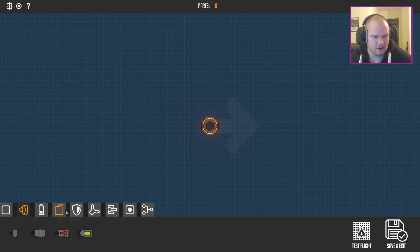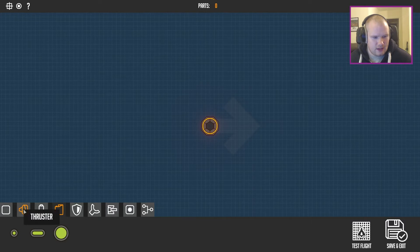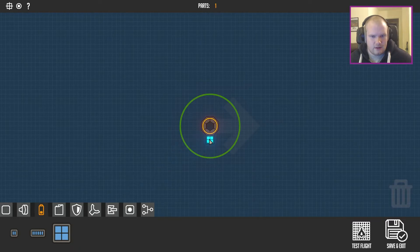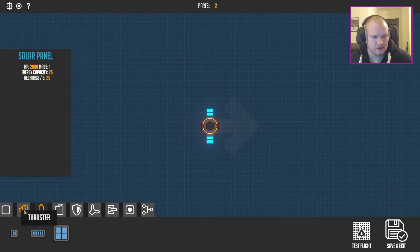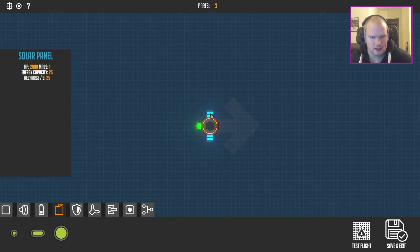It needs fuel to work. I'm going to need fuel. Thrusters need fuel tanks to work. Yes, it's a thruster. Battery? Interesting. I like to build big massive ships. I can only draw in the circle, I guess. This is going to be the back. Oh, that's cool. Can I move that? I can stick it underneath. That's awesome.